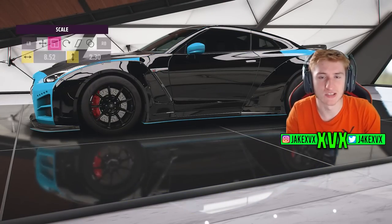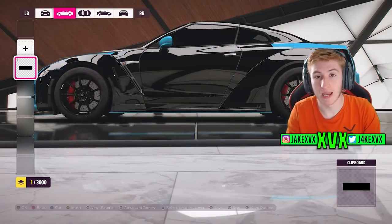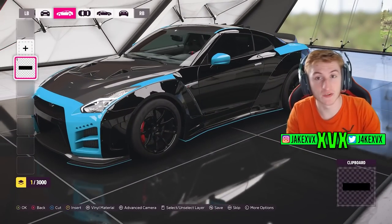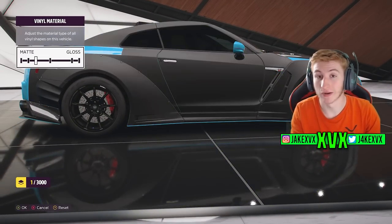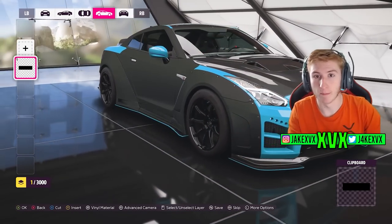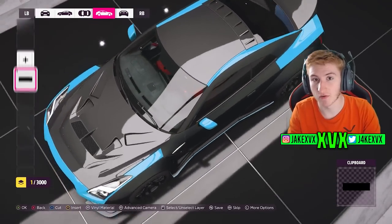The only downside to this is that the material slider applies to every sticker on the car rather than the individual sticker you're highlighted on. As you can see here, I put a big black sticker on each side of the GT-R, change it to matte, and both stickers change to matte. So you can't individually change the material of each sticker.